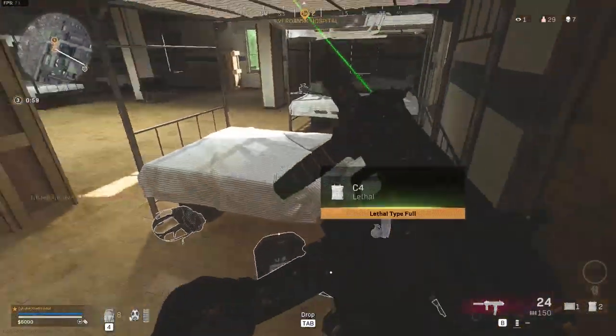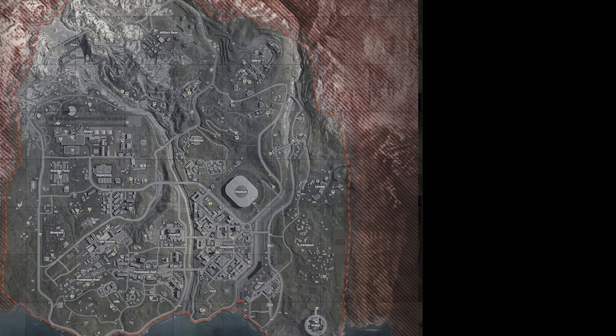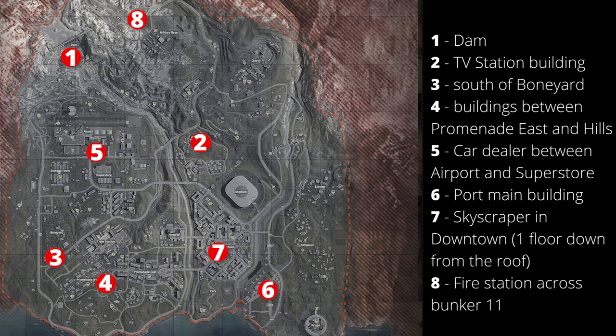But how do you open the bunker? On the map there are eight activation phones that can be interacted with. The activation phones are in the following locations: the dam, the TV station, the building south of Boneyard, buildings between Promenade East and Hills, the car dealer between Airport and Superstore, the port main building, the skyscraper in Downtown, and the fire station across from Bunker 11.